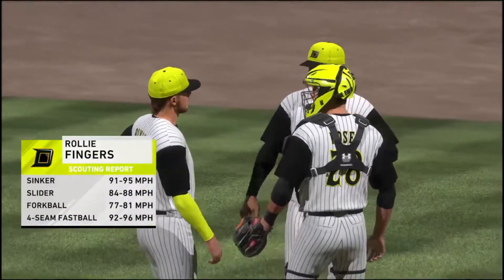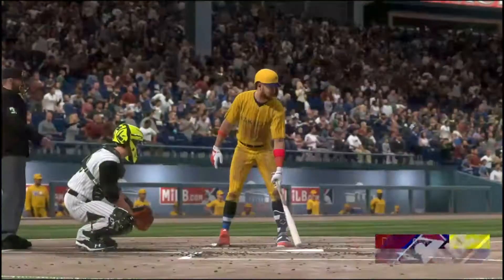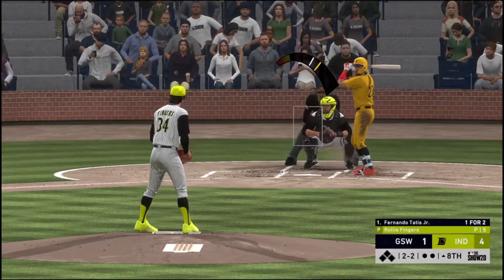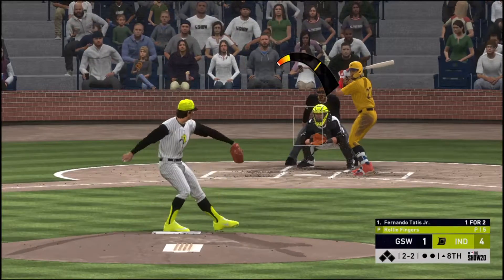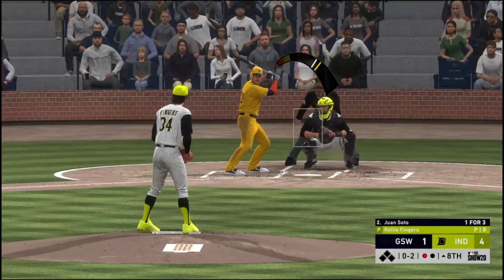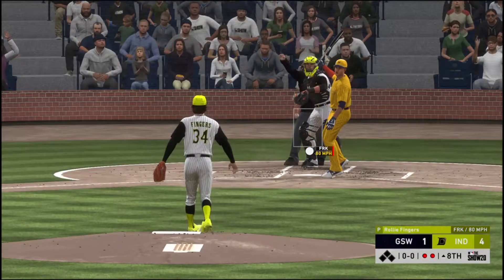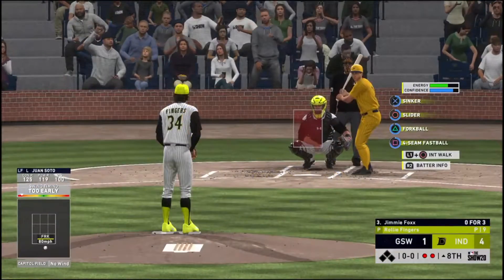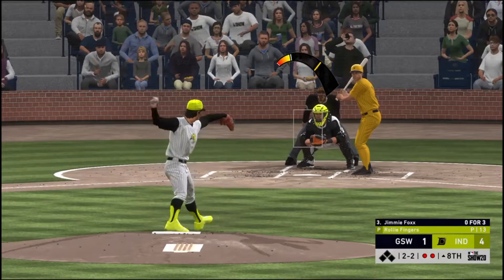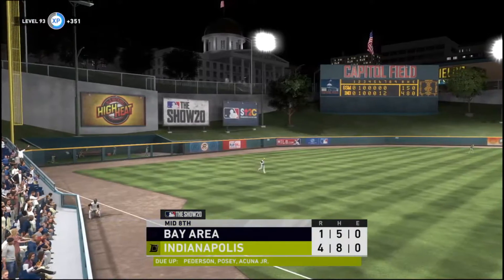He's been summoned from the bullpen as he'll do so to start the eighth. Stepping up is shortstop Fernando Tatis Jr. — fastball swung on, missed — first out. And he strikes him out as well. Back-to-back punch outs to the first two men he faces out of the bullpen — he's one pitch away from striking out the side. A swing and a miss — that retires the side, and that will do it.